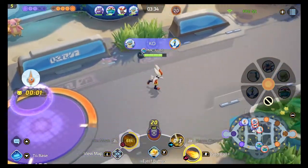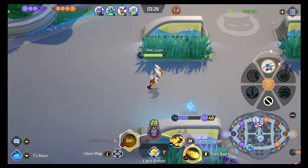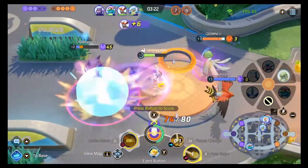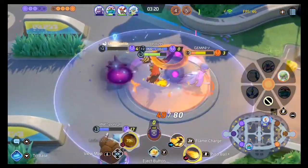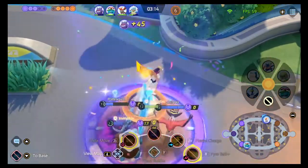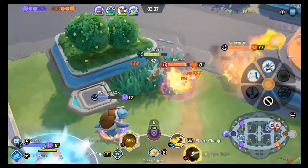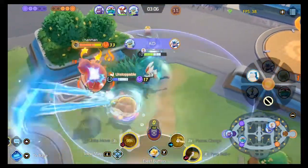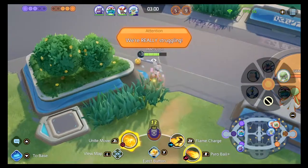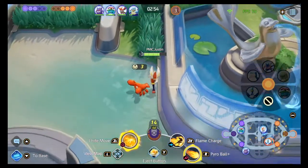Doug picks up a kill on Cramorant and roams top to play more forward with the team. I pick up a nice easy kill on Greninja. Crucially, I was standing just outside the bubble of Gardevoir's Psyshock so it didn't interrupt my goal scoring at all — that's the key moment where the game turned around. I score those points, get the shield and HP from the unite move, and clean up the team fight in a 3v2 with Blastoise and Talonflame. Doug calls it: 55 seconds on the clock before Zapdos spawns. Let's get mid and take control.